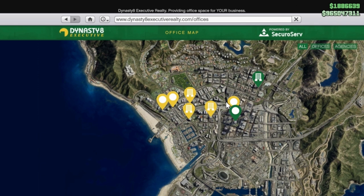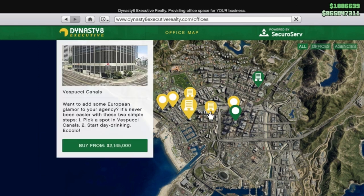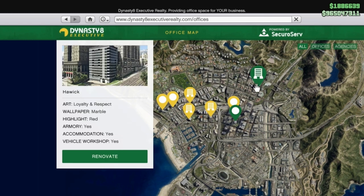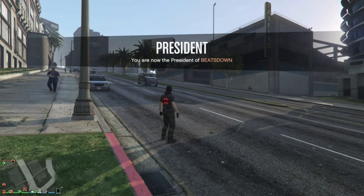The first thing you need is an agency building. They start at just over 2 million dollars but can rise up to around 5.5 million dollars depending on additions. The one I personally think is the best location is this one at Hawick — however you pronounce it.